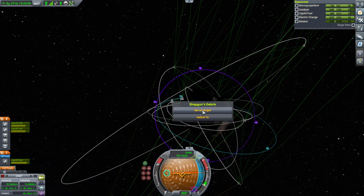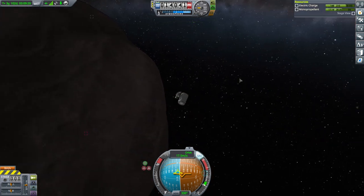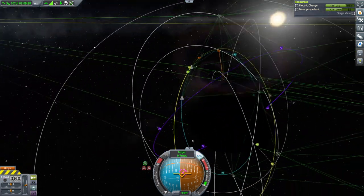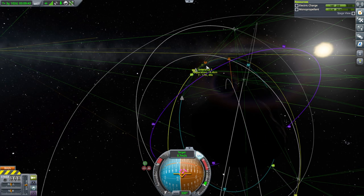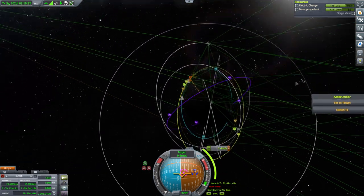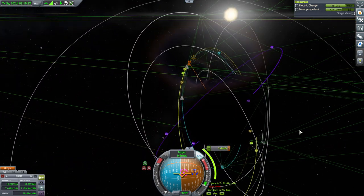Shepgun's debris — switch to it. Hopefully it has enough RCS; otherwise we'll have to get this to rendezvous. But it's got half of its RCS left. Now that whole thing is Valny's scrap — it's really taken over. It's got negligible difference in inclination, so we'll wait. 1.4 meters per second to get into that orbit — that's for the best.